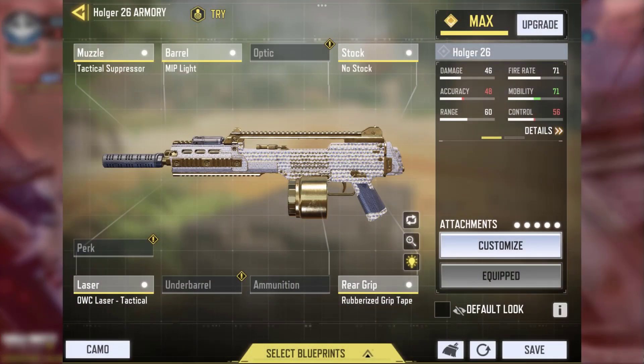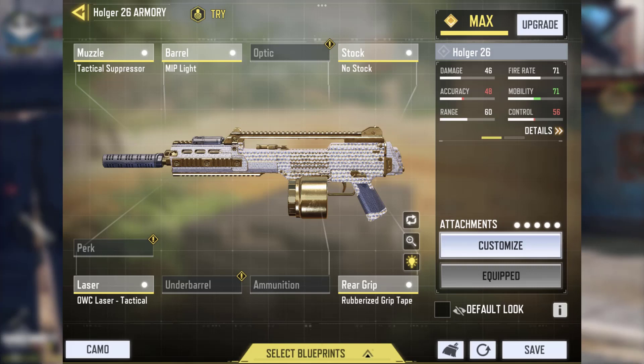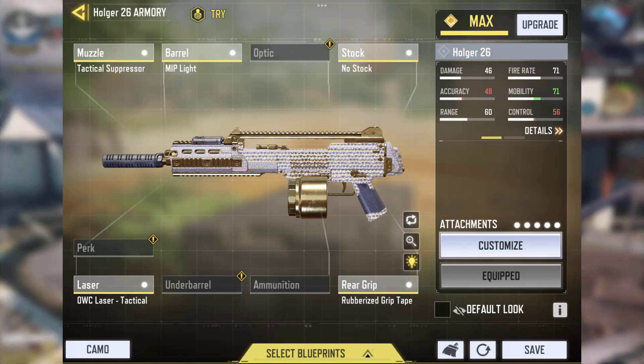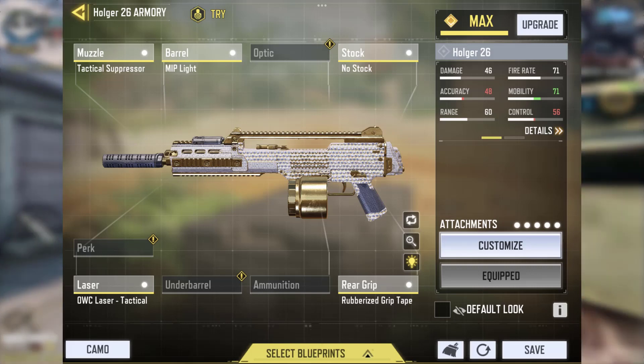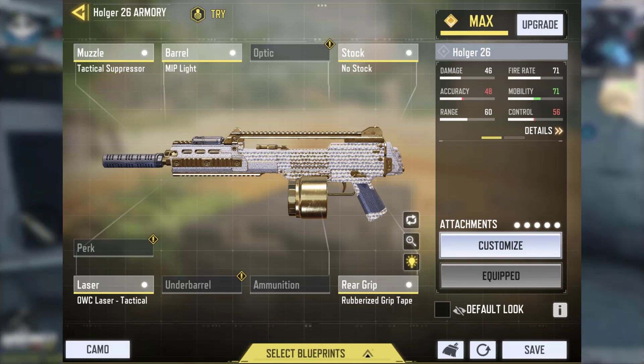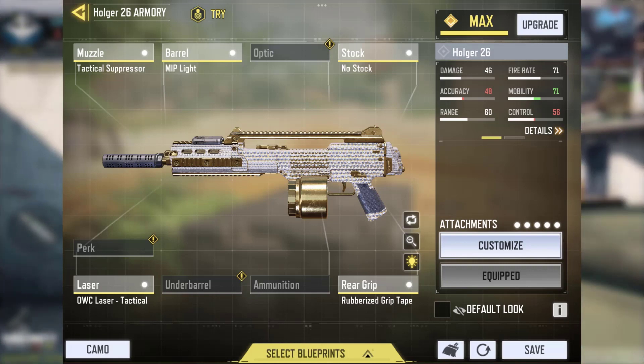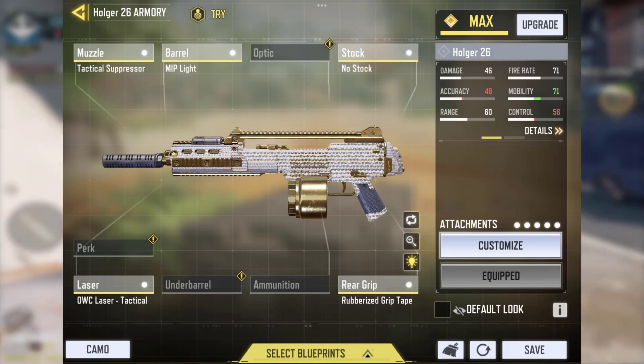In case you guys want to know the class setup, I have it right here: Tactical Suppressor, MIP Light Barrel, No Stock, OWC Laser Tactical, and Rubberized Grip Tape. This is pretty much the perfect class I can think of that balances everything together when it comes to speed, stability, and overall range.